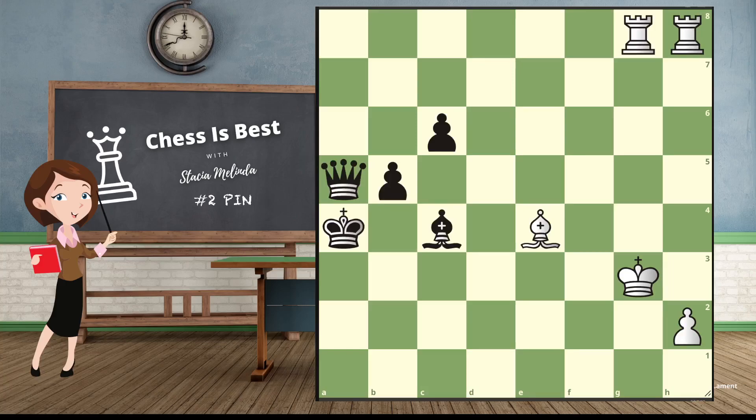Let's try another one — this is number three on the worksheet. When we're looking for a pin, we want to look for things that are lined up. One thing I see is that this bishop is lined up with the king, so if we could get a rook on the fourth rank, that could pin the bishop. But there are two problems: number one, this bishop is in the way, and number two, this bishop is protected by a pawn.